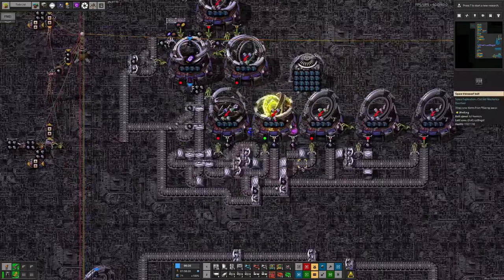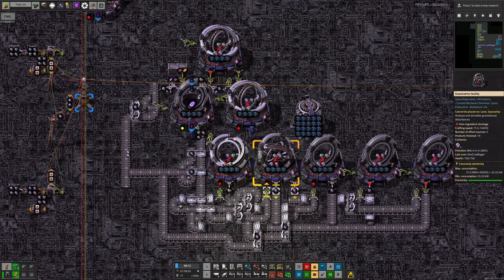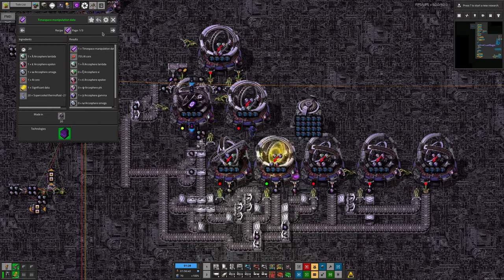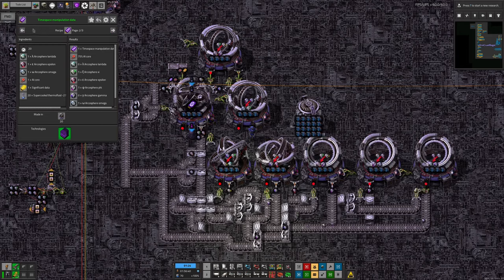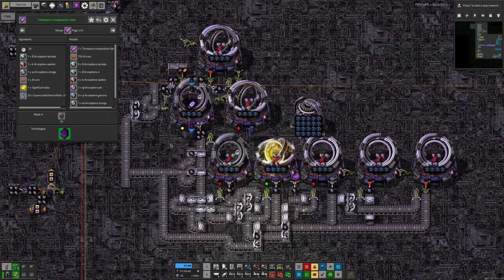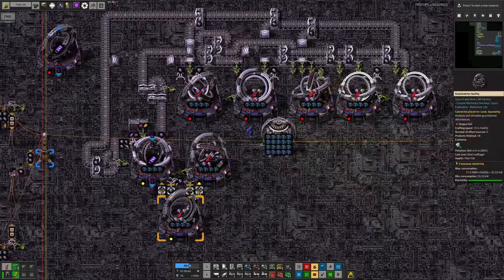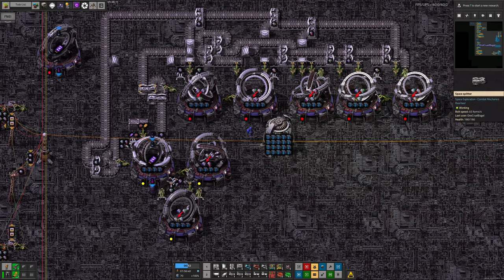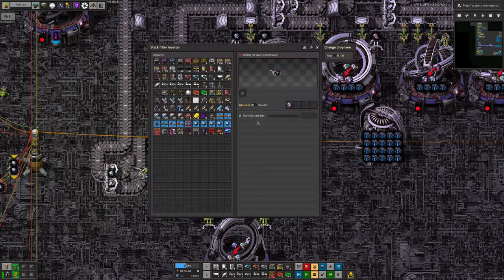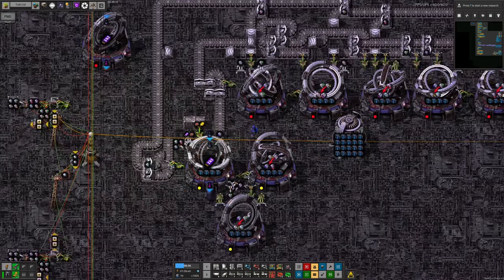For example, this machine produces time-space manipulation data. When it finishes, it passes arcospheres out through all these splitters. He's used filter splitters to make sure the correct arcospheres go to the right places, always ending up with exactly the right things in exactly the right positions. This was complicated because every arcosphere recipe has two possible outputs and randomly switches between them as it runs. So he can't assume anything about which recipe fires, and has had to be really quite clever to make the system work for every case. He's got two machines for one recipe type and a different one for the other, controlled by sending gammas one way, phis another way, and xis a third way.